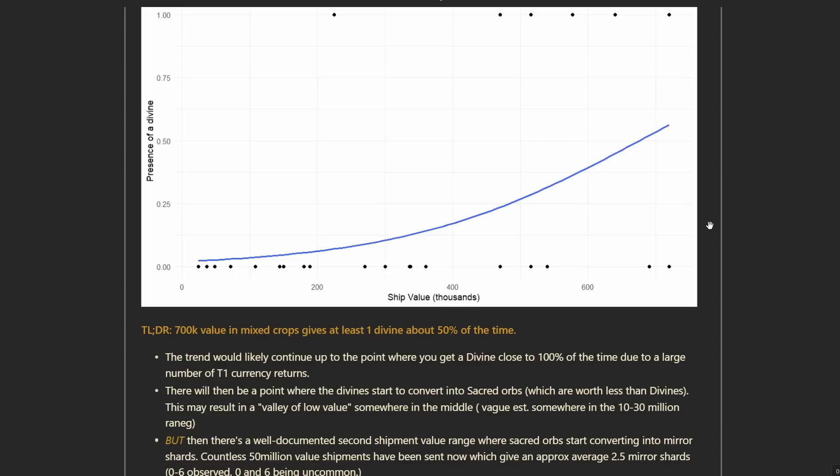If you take only one thing away, it's that you should probably be aiming for 700k plus, or 1 million-ish shipments, rather than sending a bunch of 200k shipments, because you're going to be getting a lot less divines from those. There's still a chance you'll get a divine and get lucky every so often — and that's why that strategy kind of works — but you're getting less than you could be by sending fewer larger shipments.